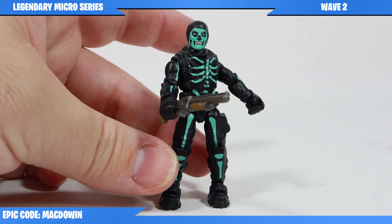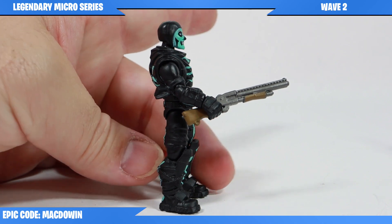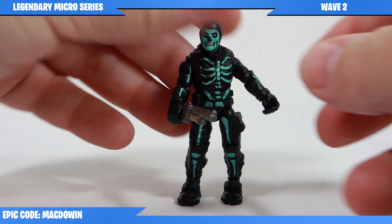First we're taking a look at the Green Glow Skull Trooper and he comes with a pump shotgun. I think for the size he looks pretty good. I don't think the paint looks too bad on him.